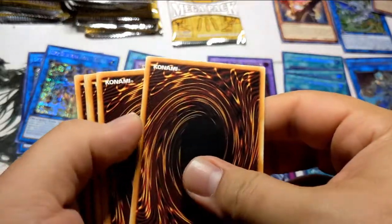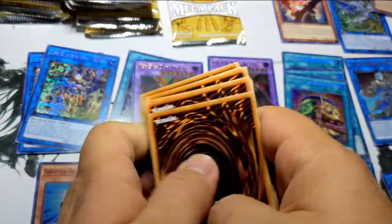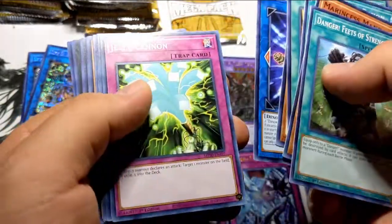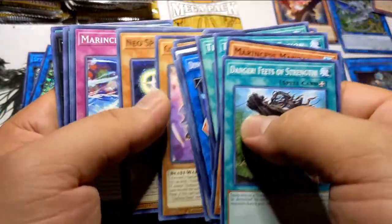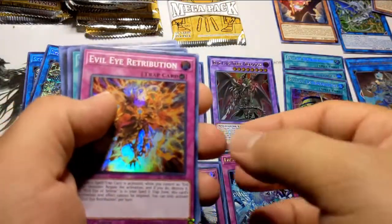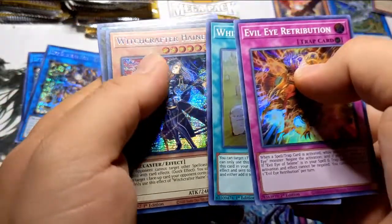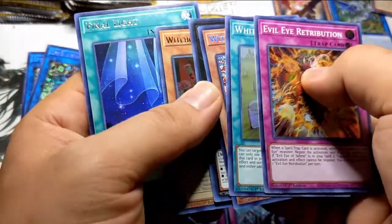All right — Danger cards, Marine Cess cards, Dino Fusion, Time Thief, Jelly Cannon. Evil Eye Retribution to start the special rares — nothing crazy. White Fish Salvage, another Witchcrafter, Infinitrack Earth Slicer, more Witchcrafters. Nice.